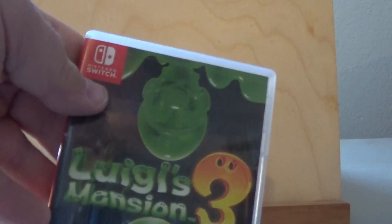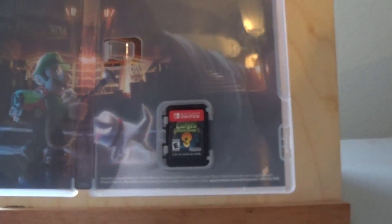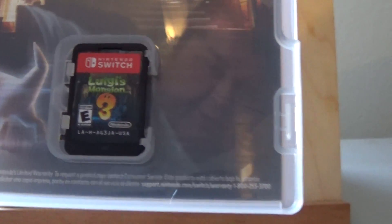They really package these things good, don't they? There it is out of the package. Of course there's not much of a change — there's the Switch logo and it is rated E for everybody. Take a look inside, and there's Luigi with the Poltergust, as they call it. There's the little cartridge.